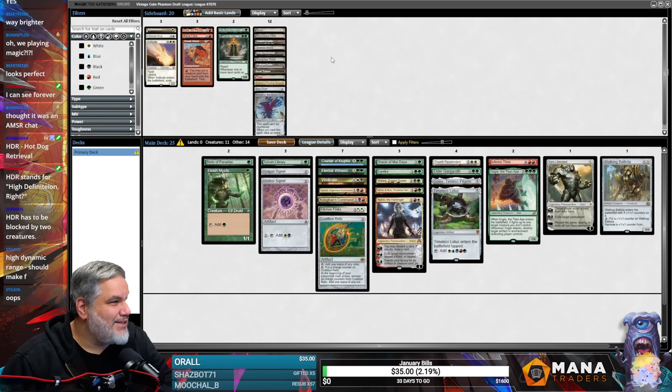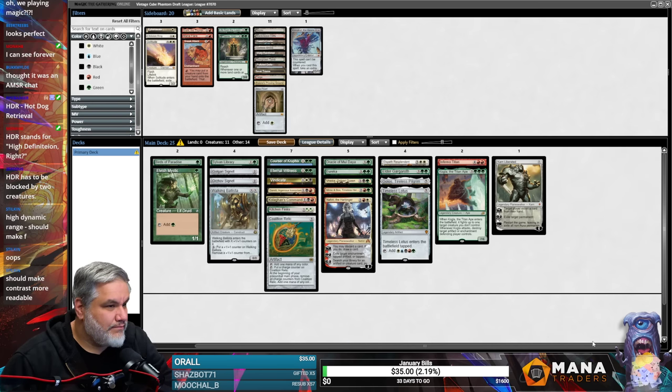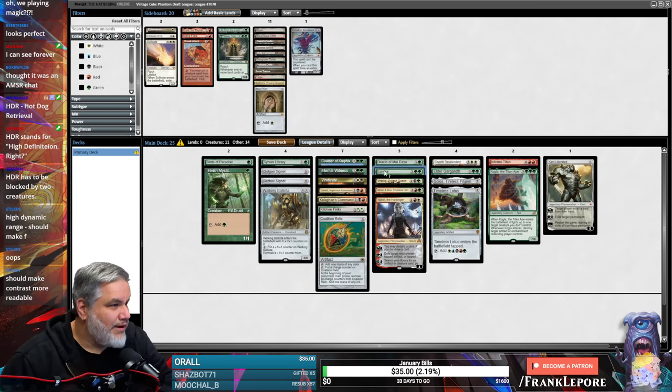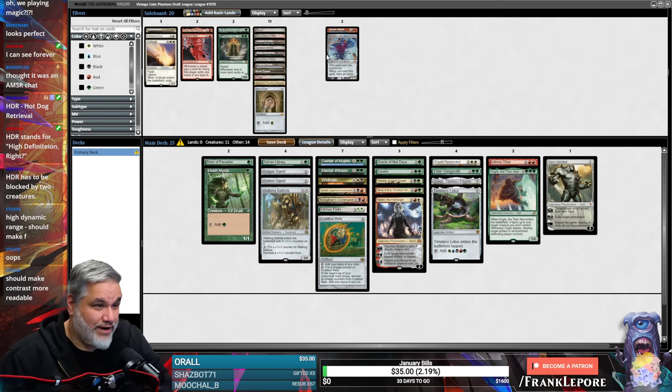If I take all these beauties out, we have 25 cards. We got a Eureka. We also have Sneak Attack and Emrakul in case those are right up our alley.